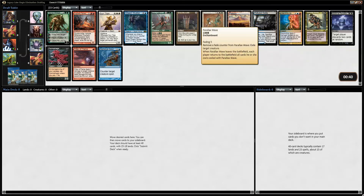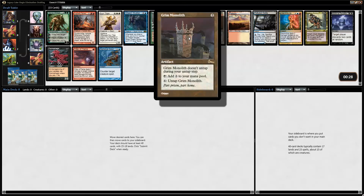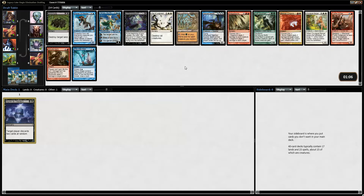Then we have Parallax Wave, some Lance, Electrolyze and Hymn. I'm kinda tempted to take Hymn just to do something different. I think Green Monolith is the correct pick, but I'm gonna pick Hymn to Tourock. It's a fantastic card and out of this pack we might wheel Polluted Delta but probably not. I'm gonna try to go very black here.